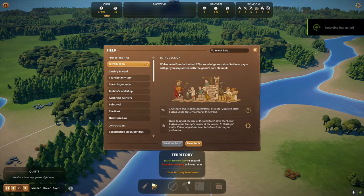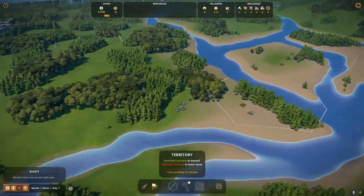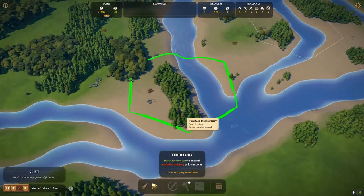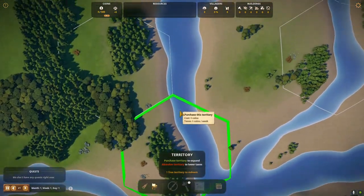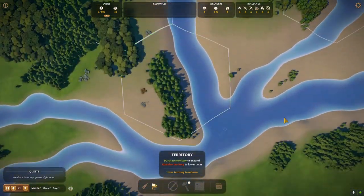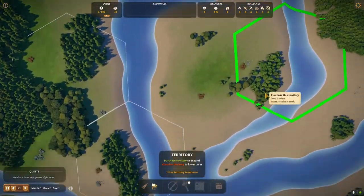This pops up every time. We don't need this, let's go away from it. Now we need to pick a bit of land to start off with. We have fish down here. Let's do a little bit of a resource scan, shall we? So we have fish there — they want us to pick one of these, which is why they're highlighted. That'd be an interesting start.